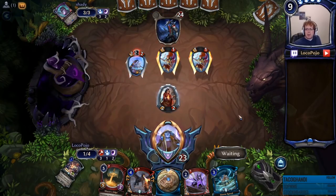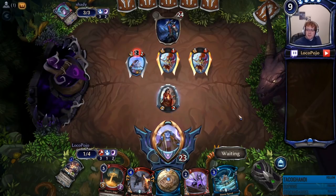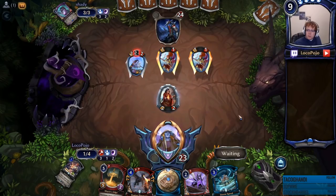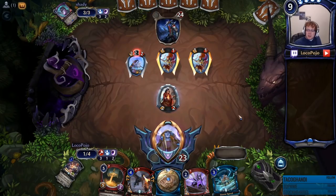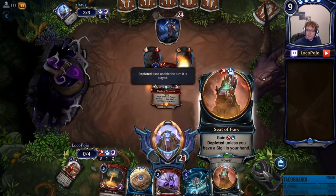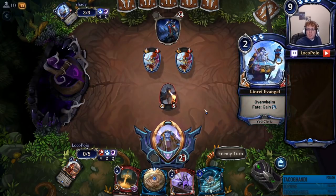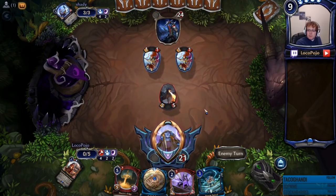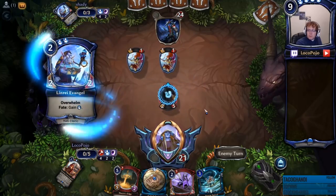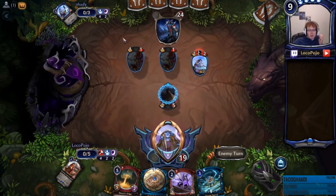I think here we just block — nothing too crazy happening. I don't need the spell damage here, so Storm Spiral will just be a clear. It appears they're considering using one of those Icy Gazes right now, although they discarded one so presumably they don't have another one. Fire Maw into Seat of Fury. Slayer's Edge will draw me one card, which I probably don't need to do. But I could also Storm Spiral into Teething Whelp, so there's some options. We've got a ton of value on the board here — we're just going to Storm Spiral away, play a Teething Whelp, and then draw a bunch of cards with Slayer's Edge. At least that's the hope.